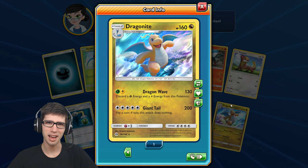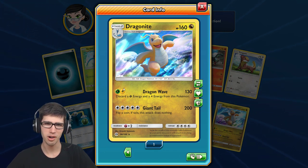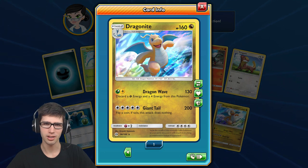There's our holo rare pull - we have a Dragonite, 160 HP with Dragon Wave and Giant Fan. I don't like how it has two different types of energy - it's kind of gross.